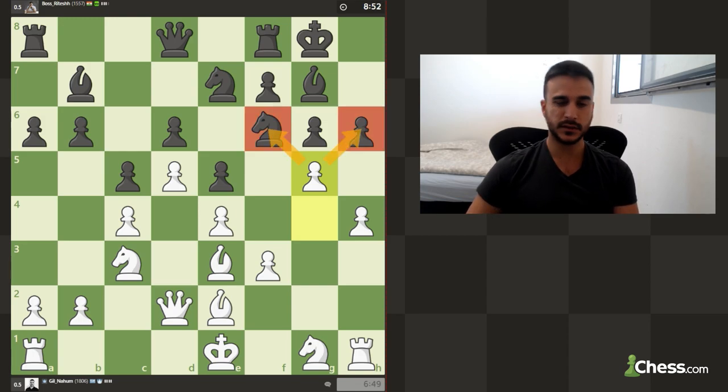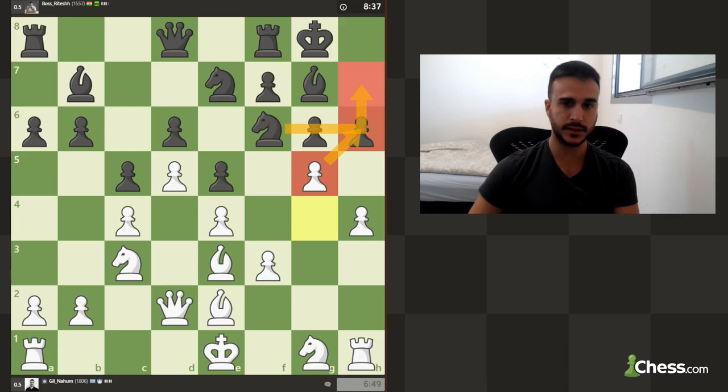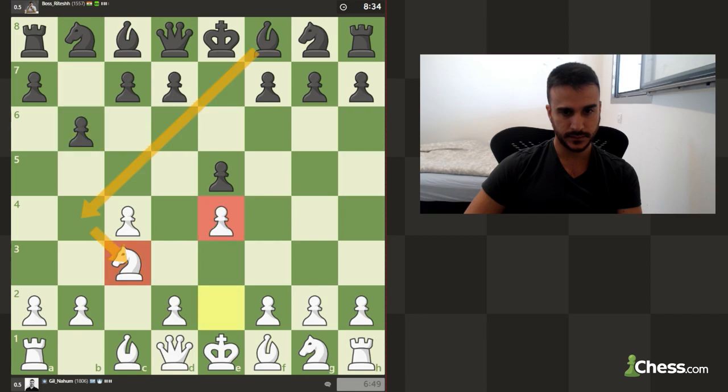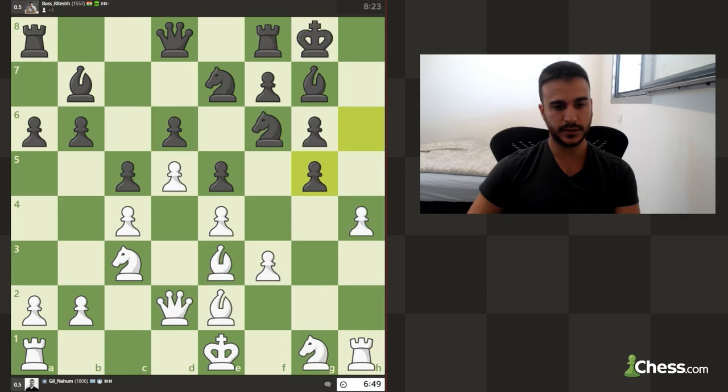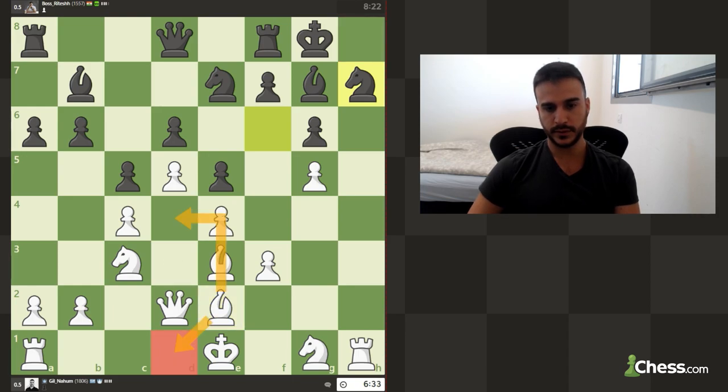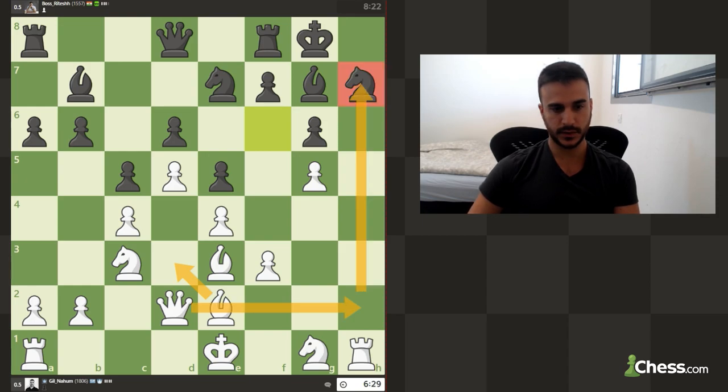We can also play g5 ourselves, and now you're attacking both the knight and the pawn. You can take and help open the h-file, or move the knight, but then you can try to open the h5 by force. This can be really interesting — not an easy position for black. In this position you have a lot of flexibility: you can develop, short castle, develop your bishop and long castle. We are attacking the knight, we have an open h-file, and we need to find an attacking move. Moving this bishop and jumping to the attack from the h2 square can be very interesting.